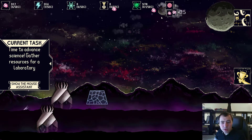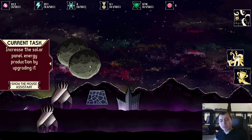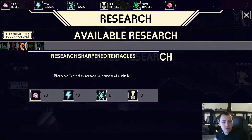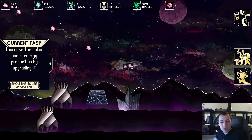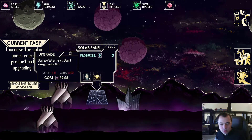After I get enough resources, I can build the next building — the Laboratory — which is responsible for upgrades and researches that adjust the game further. For example, the first research you can unlock is the Sharpened Tentacle research, which gives you more clicking power when you click on asteroids. As you can see, it greatly improves clicking output, but it's still more effective to upgrade the mines for now.